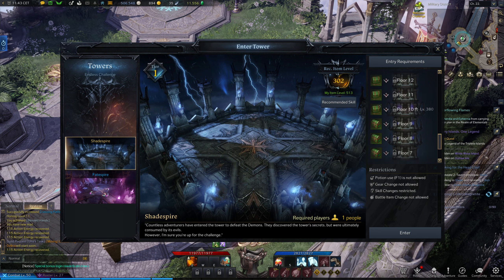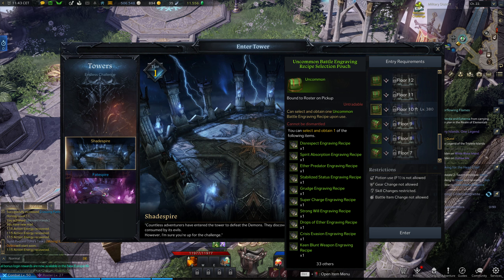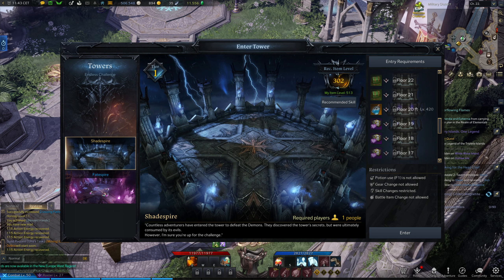Additionally, you should do the limit of daily and weekly Una quests. You may not get all of the different materials, but at least you can get the green ones.